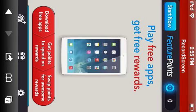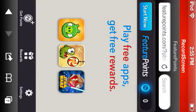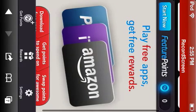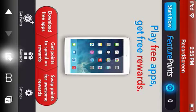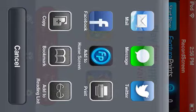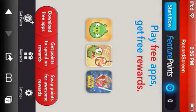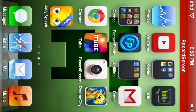The first thing you want to do is go to FeaturePoints.com in Safari. The link will be in the description. Normally you would hit the start now button, but you want to click this little glowy button at the bottom to add it to your home screen. It should look something like that. I already have it on there, so let's just open up the app.